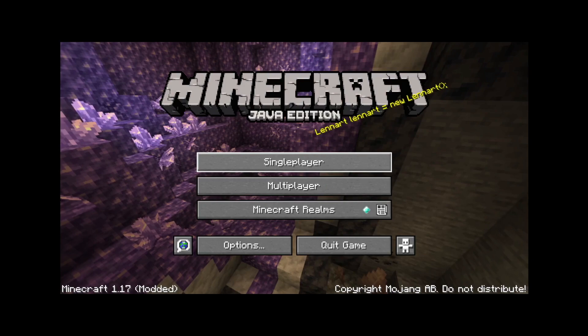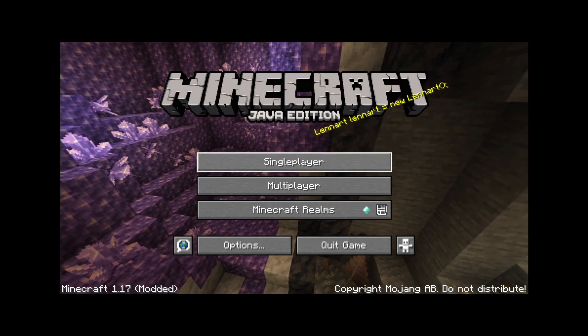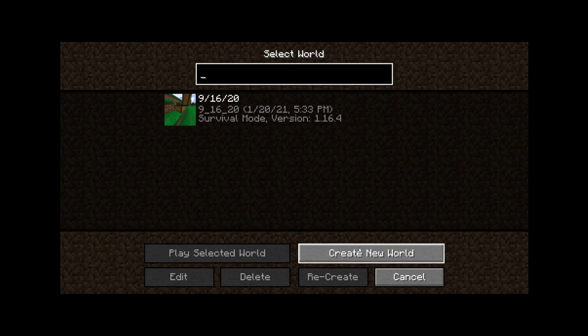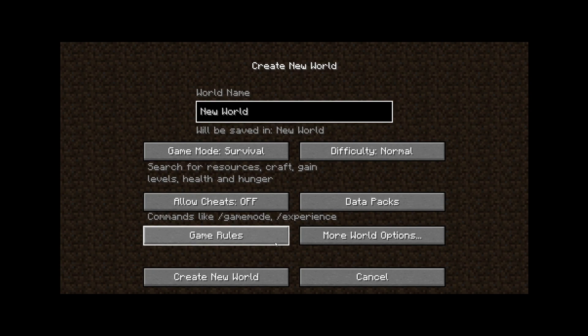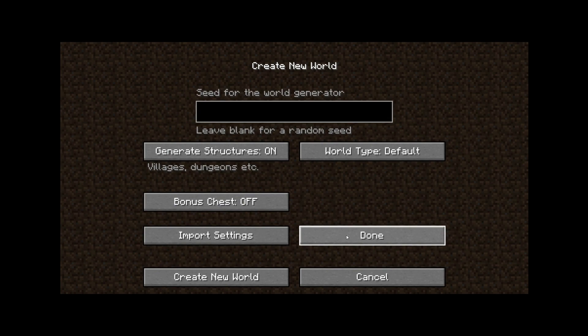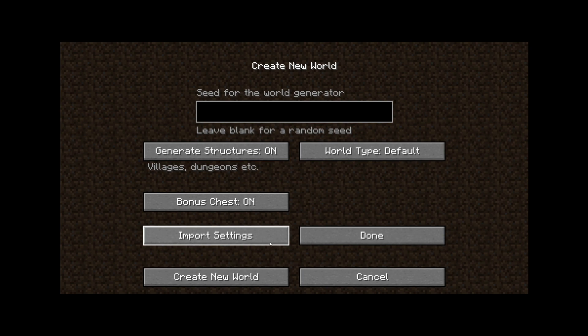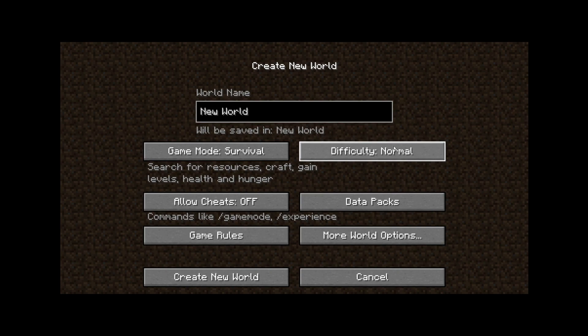We're on Minecraft 1.17 — it says modded in the bottom left corner because I was trying to do OptiFine, but the shaders aren't working. So we're gonna make a new world. Floating islands — I didn't know they had that. We'll do normal.